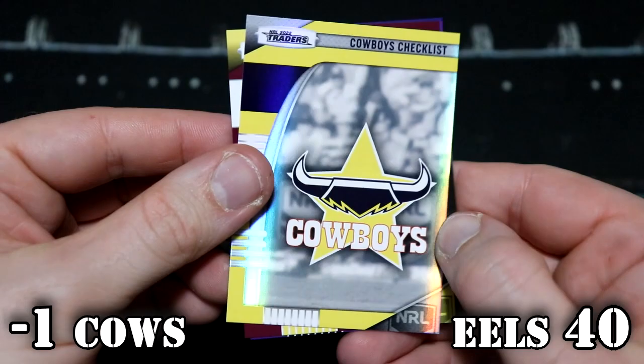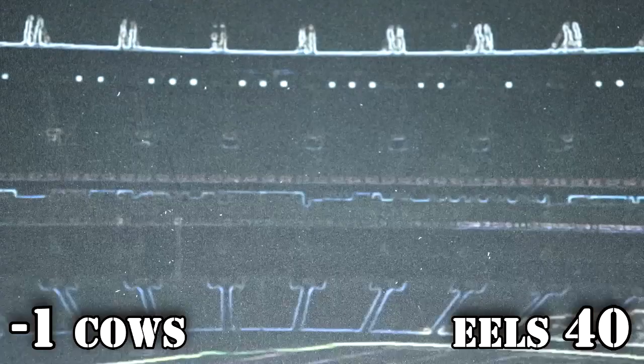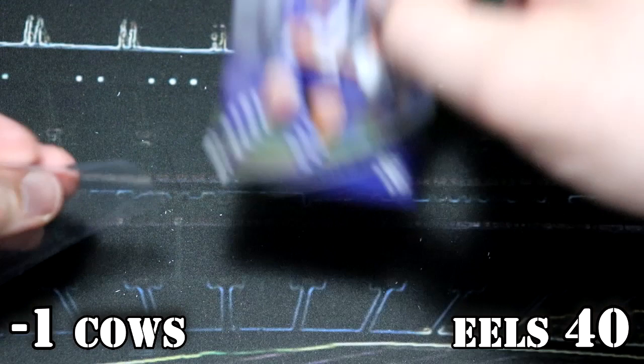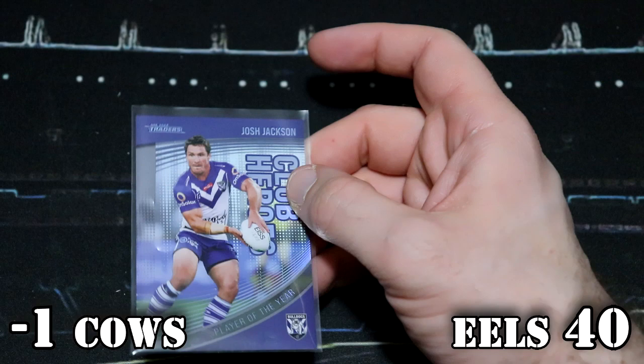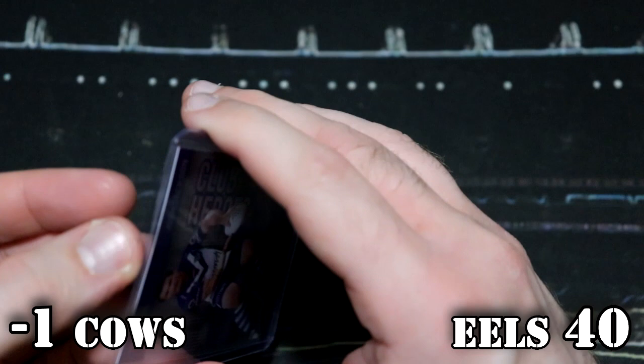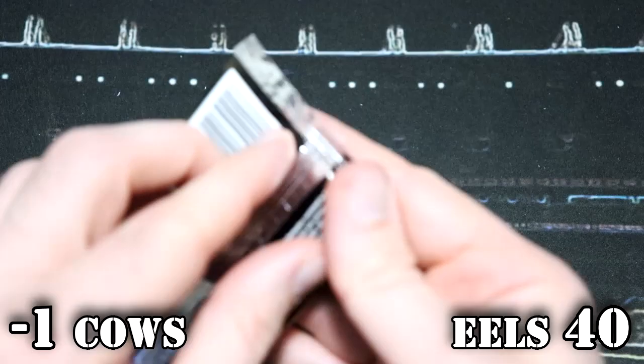Broncos, Storm, Panthers, Warriors — we should get that sleeved up being a box hit. These numbered battles can be won and lost in the final pack, so the Eels are feeling very good at the moment, but the Cowboys can win it back at any moment.